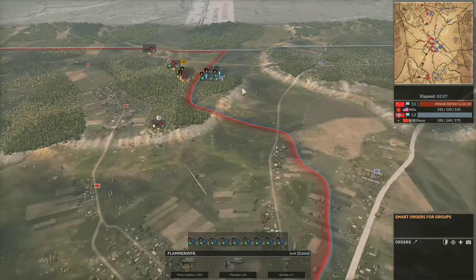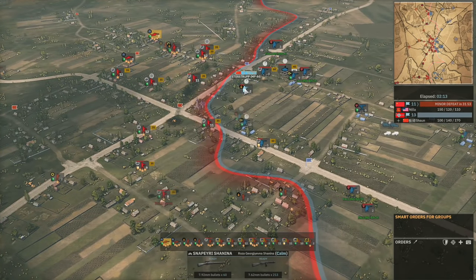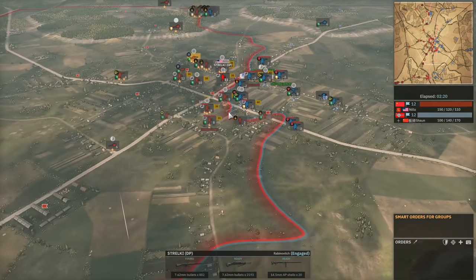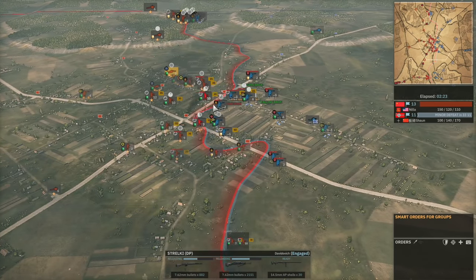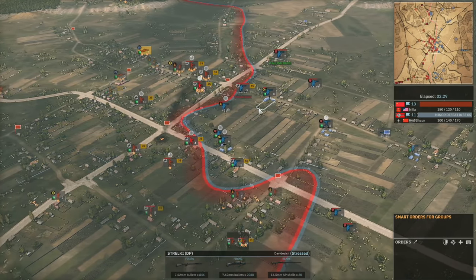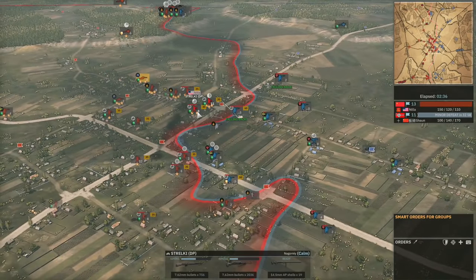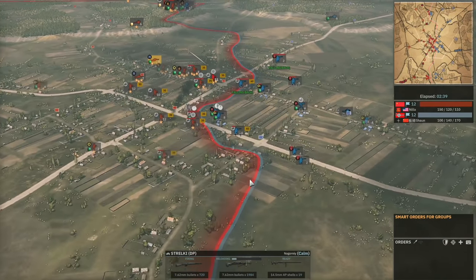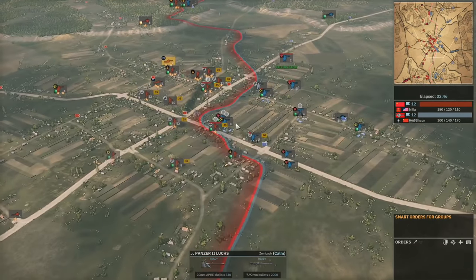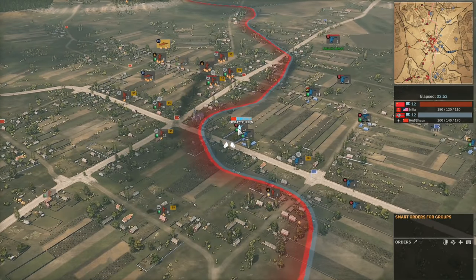Loads of Flammenwerfers taking control of that top flag as predicted. But the middle area is in bad shape for Sean — the Strauki DP are so good at mid-range, which is what most town fighting involves. At about 100 meters range is where Stosstrupp with MP-44s and Molotovs would be ideal, but the Lux goes down very quickly. The Strauki DP also have PTRDs so they can kill light armor. Sean rushes in more Ersatz Tropen but hasn't really killed much of Nilla's forces, though he does manage a nice capture with Ersatz Tropen and the Batteryführer.